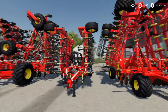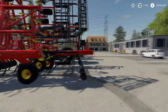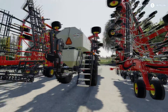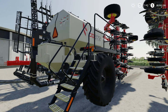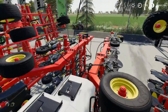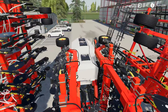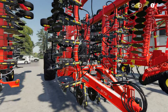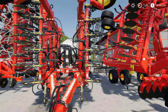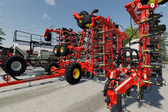Over here we have a seeder — the only smaller one, requiring 250 to 260 horsepower. It holds both seed and fertilizer. These are seeders, so they're not planting corn or sugar beets; they're planting things like wheat, grass, barley, and oats. We'll put some of these into operation so you can see them unfolding.